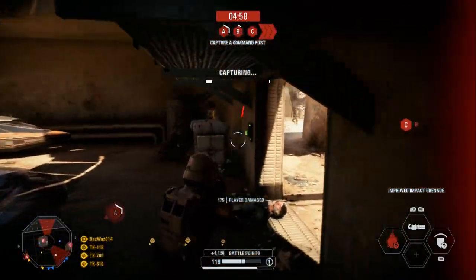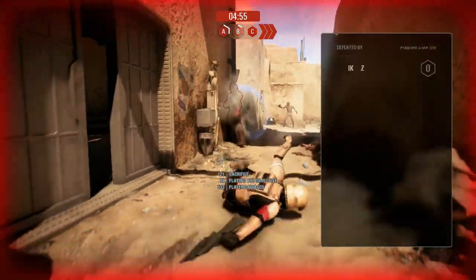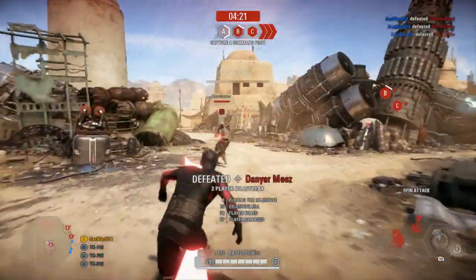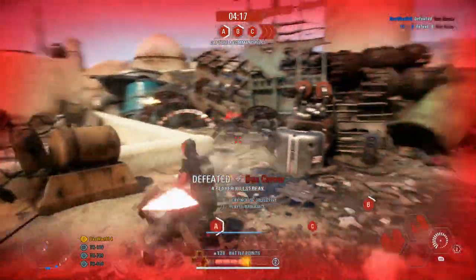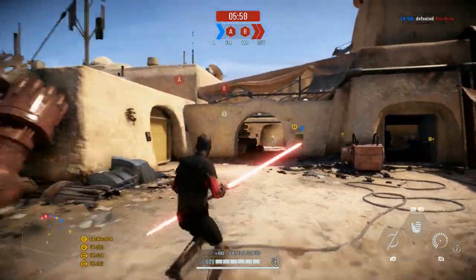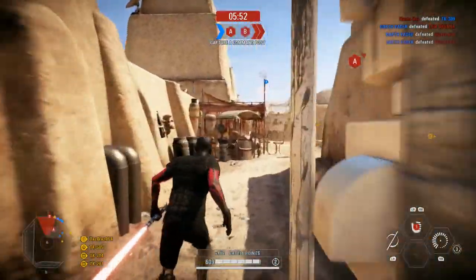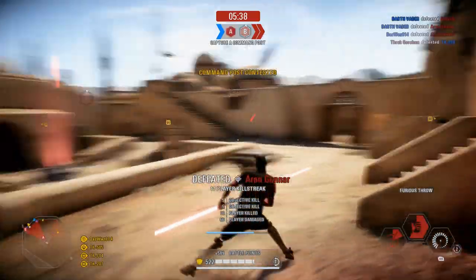Continue through B and wait at the other door because a wave of lots of enemies will come from the left. You might get overwhelmed here, but even if you die you should have more battle points than anyone else. If you need more and haven't reached 4000, go back to A and help capture it for a small trickle of points. In the next phase, approach from as far left as you can — do not go through the doors. There may even be a hero at this stage, so keep blocking, throwing your saber, and clear special reinforcements first.